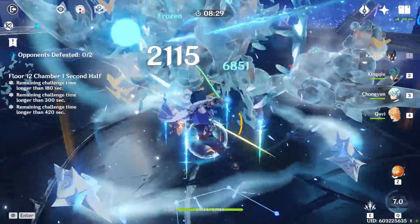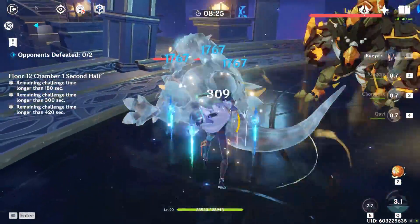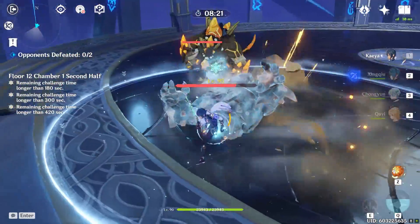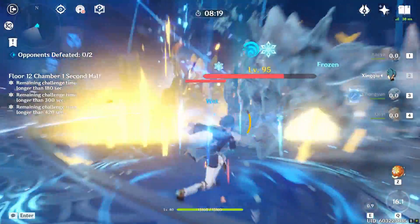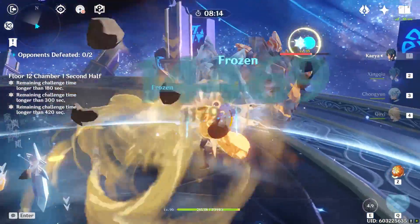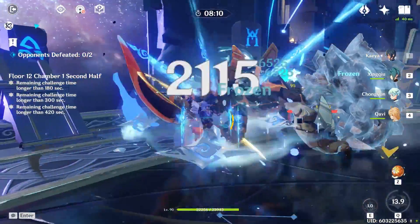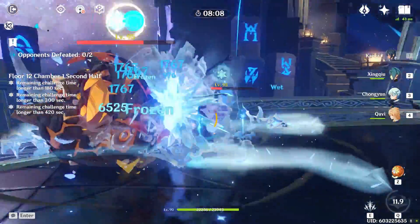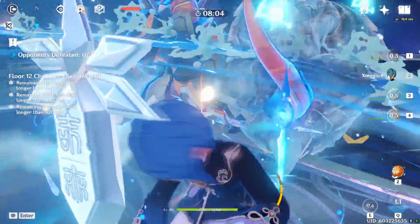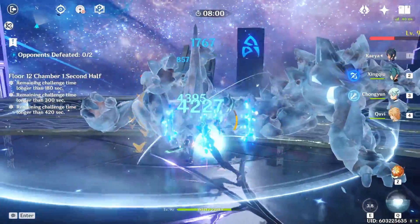If you have Viridescent on your Anemo MC you can run that — unfortunately I have Wanderer's Troupe. I'm using Sacrificial Greatsword on Chongyun so I can continuously freeze and not need a healer, because Chongyun and Kaya are permanently freezing. You really don't need a healer on this floor at all. Perma-freeze is broken — not much else to say.